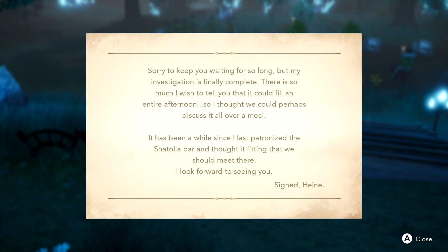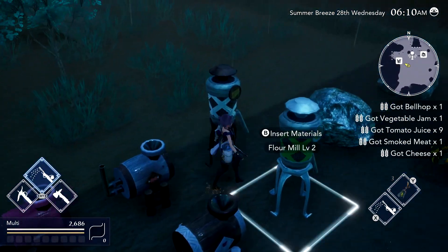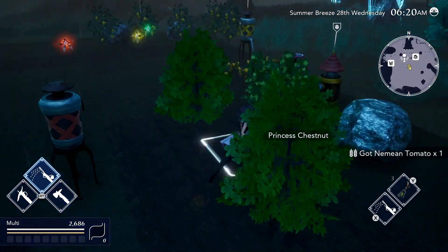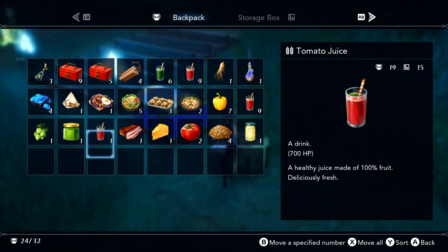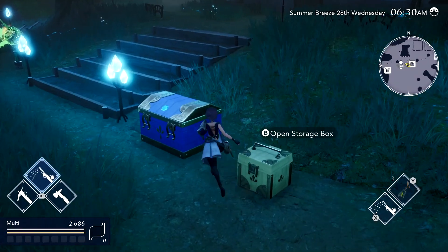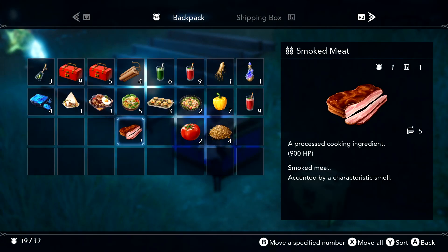We got something from Hein: 'Sorry to keep you waiting, but my investigation is finally complete. There is so much I wish to tell you — perhaps we could discuss it over a meal.' A date with Hein! And it's raining today so we don't need to water the plants, which is a nice little bonus. We've got a bunch of things to grab from our machines today as well. Let's grab all the goodies — a bunch of lemons, vegetable jam, mayonnaise, and cheese.